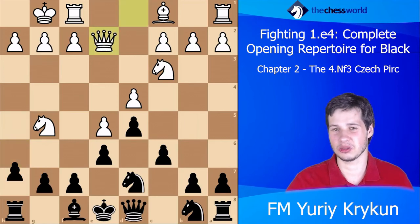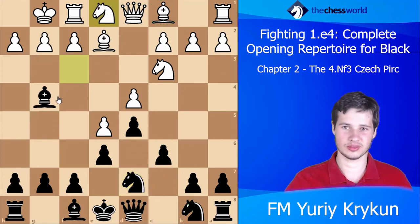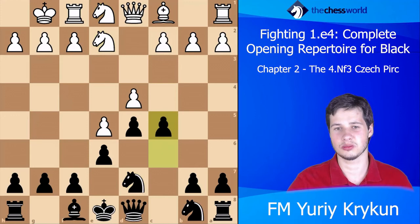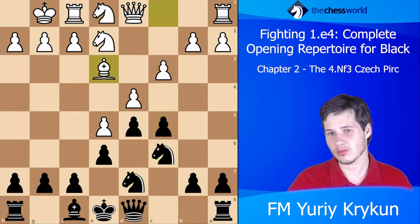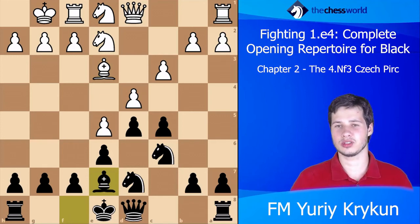So here Qh5 leads to a very interesting position but Black is fine. White can try some other things like going Ne1 or something like this, but then Black can simply take, take, for example c5, and all these natural moves of course lead to a decent position.